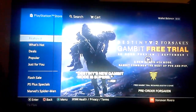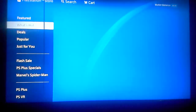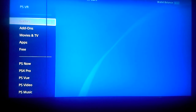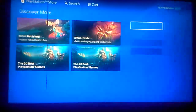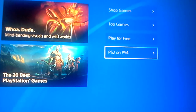All you do, you go to the PlayStation Store, go down to Games, go right, and then keep going right all the way until you can't go any more. And then at the end, at the bottom, they'll say PS2 on PS4.